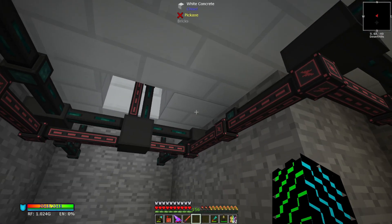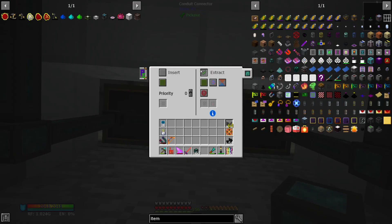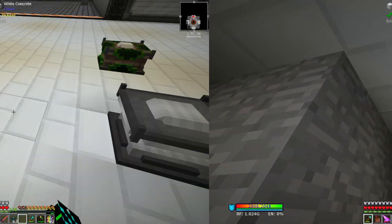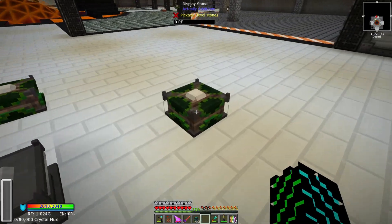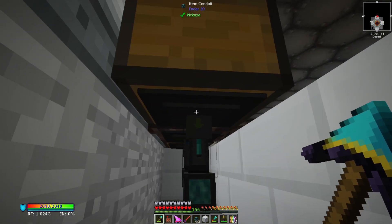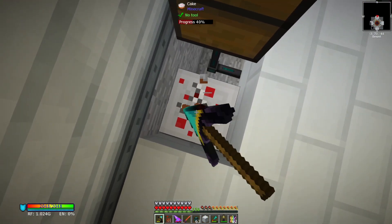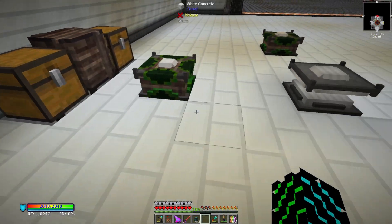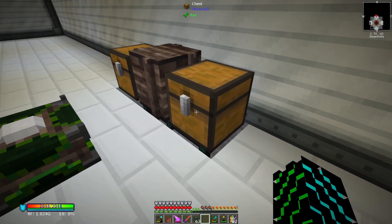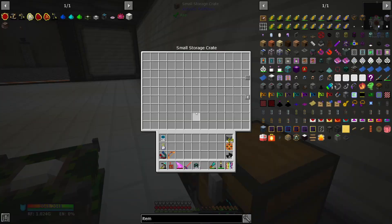We just need to make sure we turn this guy on, then come down here, toss a crate in here, and set it to insert on blue — that's it. Now I need to set this conduit to round robin. So now when we toss items into this chest it should go into our display stands, and when we toss items into this one it should go into the center. After it's done crafting, it should pop back out into our crate.